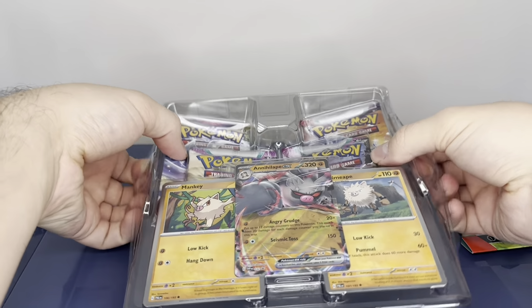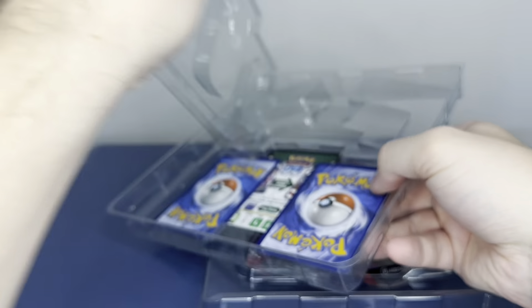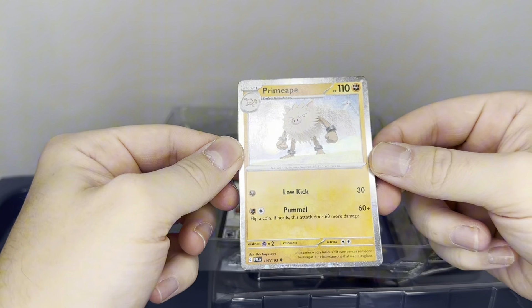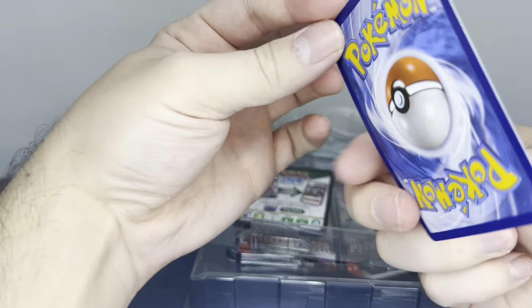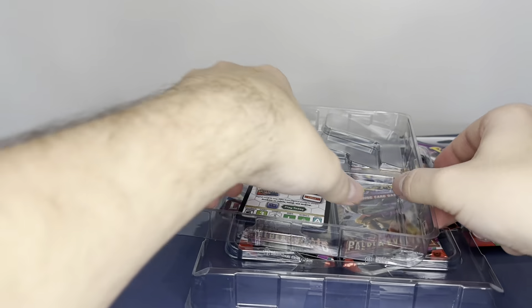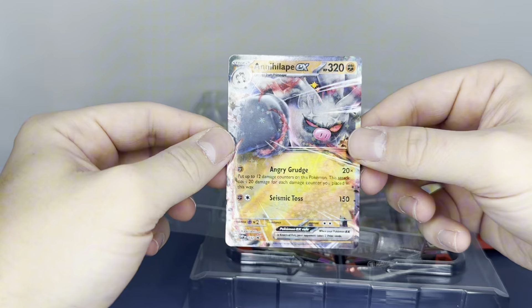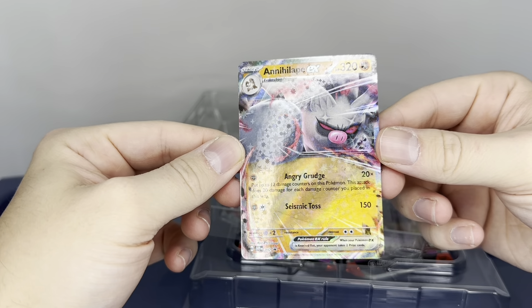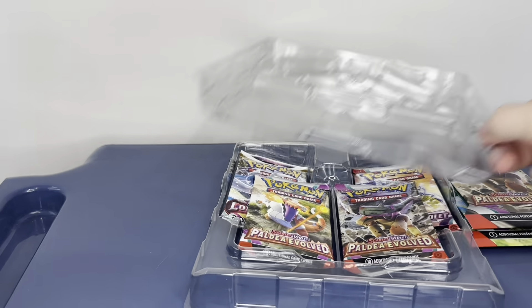So there are the three promo cards. I'll have a better look and try to get that code card for you guys. Here is the Primeape — I do love the promo cards, they look quite cool in my opinion. Here's a code card for you guys if you want to use it. And finally the Annihilate EX promo card with them punching out — definitely the promo cards are one of my favorite sets.